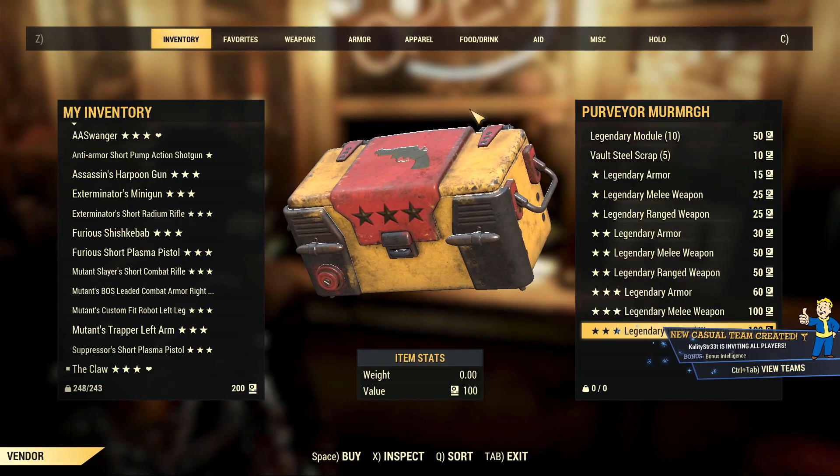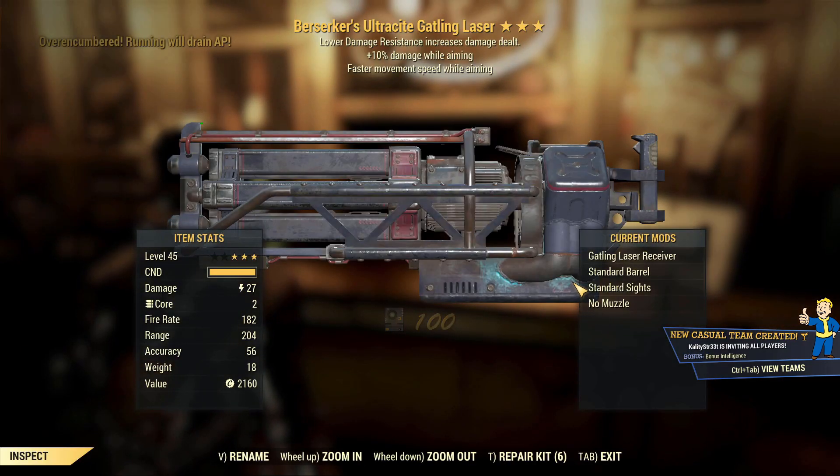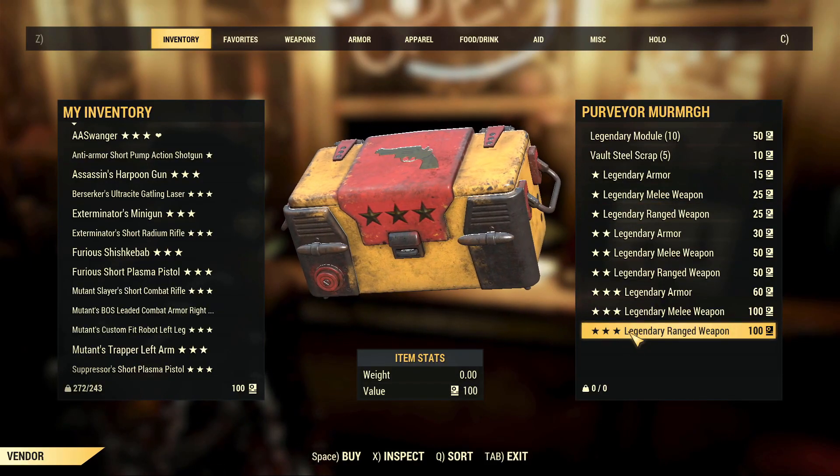Berserker's Ultra Sight Gatling Laser. Berserker's isn't great either. The other abilities are not too bad — plus 10% damage and faster movement speed while aiming, because heavy guns make you slow as hell. It's okay, but I'd have to really work on a Berserker's build for that to really matter, and more often than not Berserker's would be better used on a stealth build rather than a big heavy weapon build.